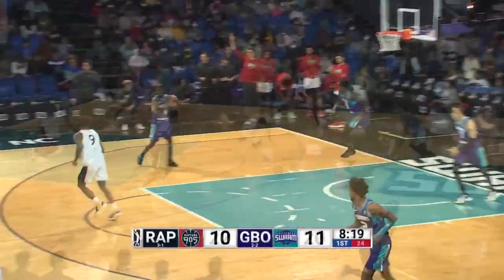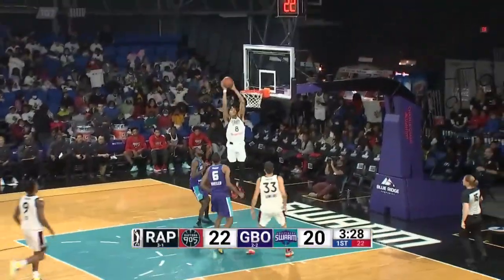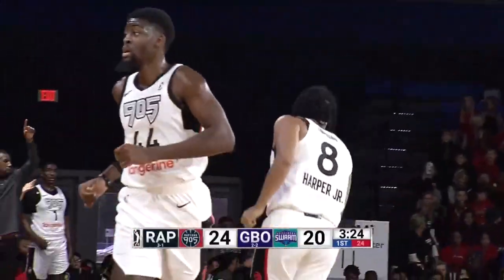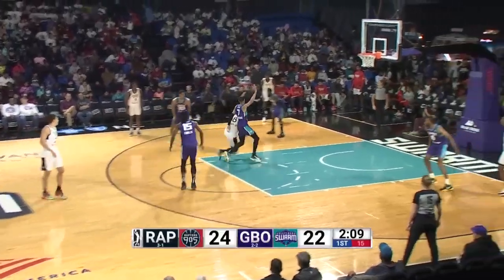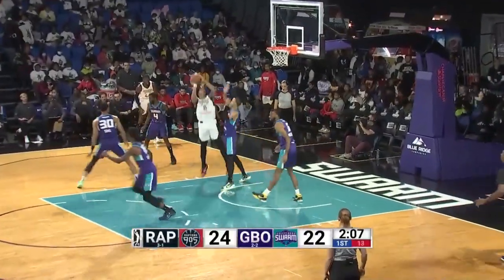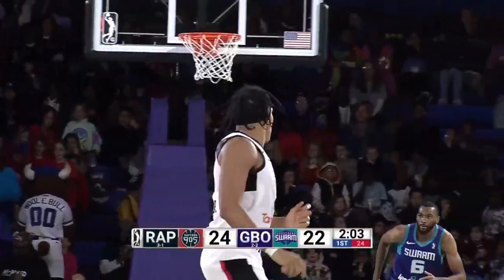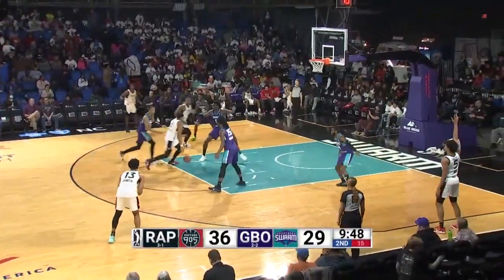Ron Harper Jr. Picked up at the 905 and Ryan Hawkins is in the game. Hawkins the lob and the slam in transition by Ron Harper Jr. — he has five points. They call it a three by DeRuji, but then change it to a two again. So it is a two: 24-22, and then that shot goes in — 36-29, the Swarm are down seven.